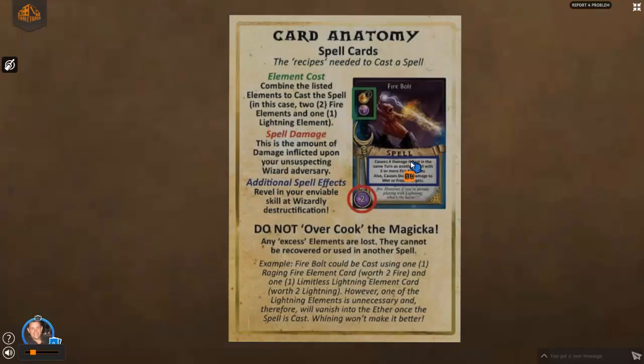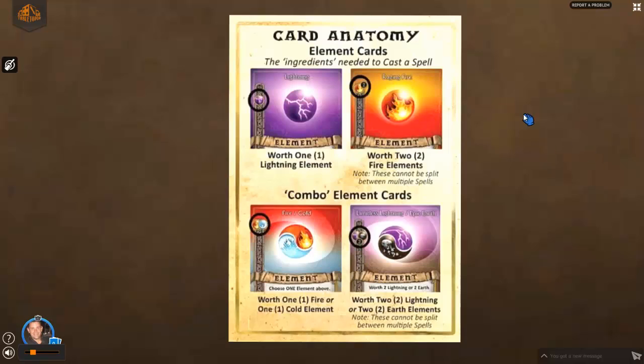One optional tip: freak the other wizards out by laughing gleefully while making uncomfortable direct eye contact — I'll be doing that anyway, so I shouldn't have to tell you that. So now we're going to go with the card anatomy. First we're talking about the element cards.